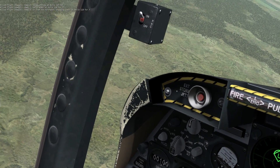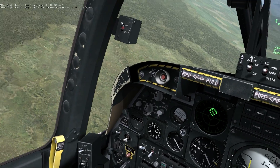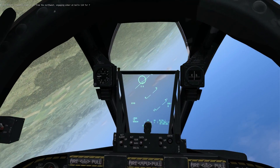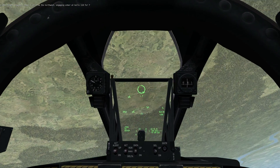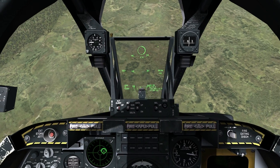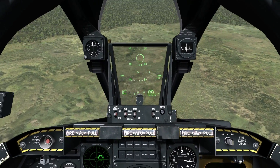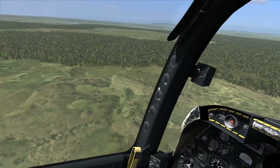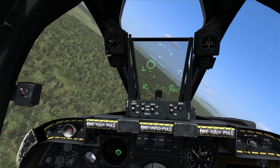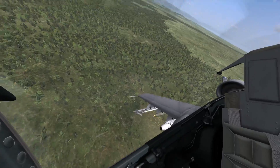235 knots, about 6,000 feet. I like to bring the target down into the little notch between the canopy rail and my console, just to help with keeping visual. Rolling in, chopping the throttles, picking these guys up visually. Place my reticle, track, burst, pull up and get off the target. I pressed that to a bit of a lower altitude and lower slant range than I normally would have — that was a fairly aggressive pull to avoid slamming into the ground.